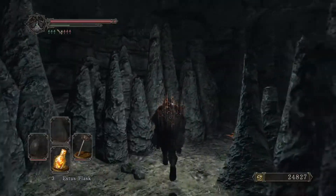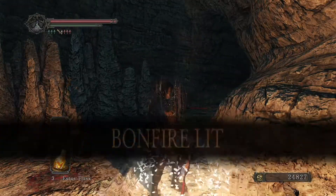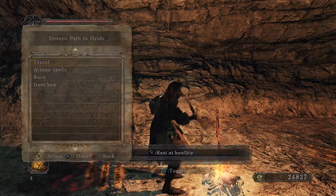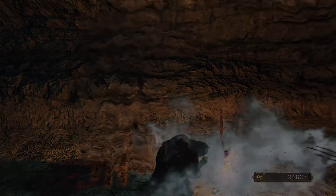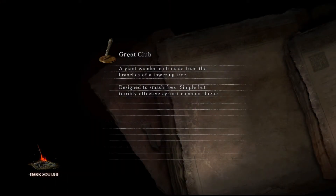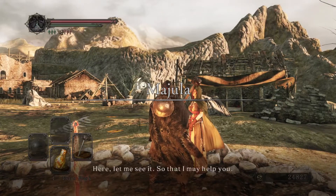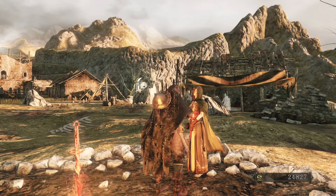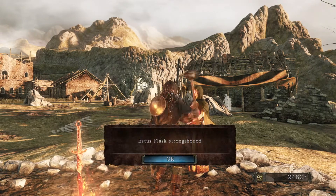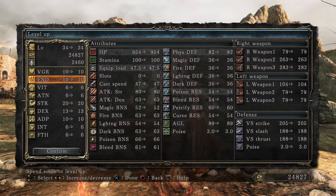Other than dumping those four levels into Intelligence, that is going to do it for this episode. It was extremely brief, but maybe sometimes you like a little bit of splitting up the hour-long episodes into something that's a little bit easier to swallow. When we return, we will be fighting our way through No Man's Wharf, which even after beating the game several times can be an extremely difficult run, especially through Covenant of Champions. Once we get through there, we'll be doing the Lost Bastille. Hopefully we'll do well enough and won't die, and we'll be able to do both of those in the same video.